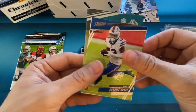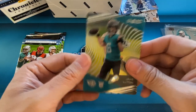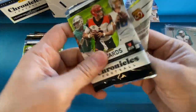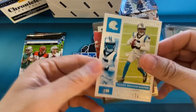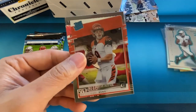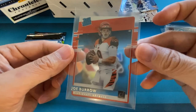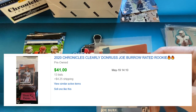Joey Bosa. Gabriel Davis Prestige — that's one of the exclusives. Our pink is Troy Palamalu. And then we have Jake Luton, and the last card is going to be Cole Kmet. We have Teddy Bridgewater, Daniel Jones, LaMichael Perine. There's our Joe Burrow, Clearly Donruss — that's a nice one. I'm a fan of Clearly Donruss in this set, and that Burrow's a nice card.